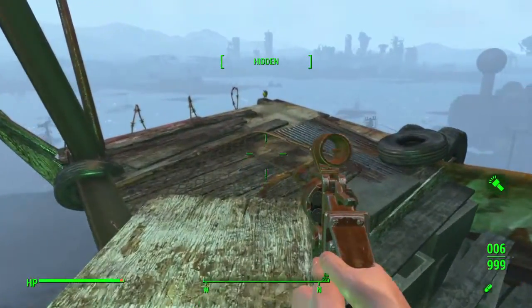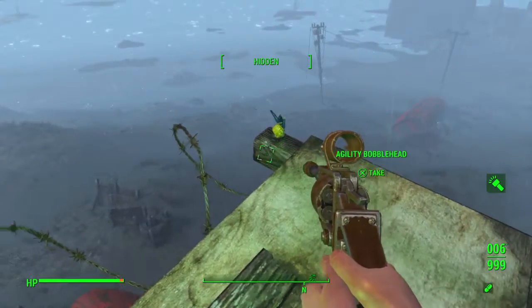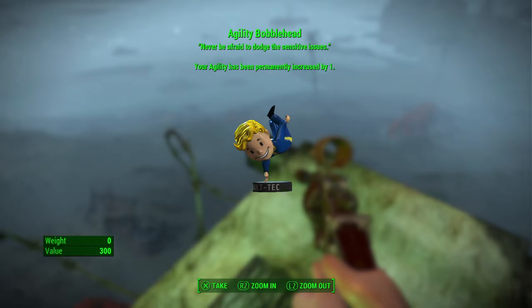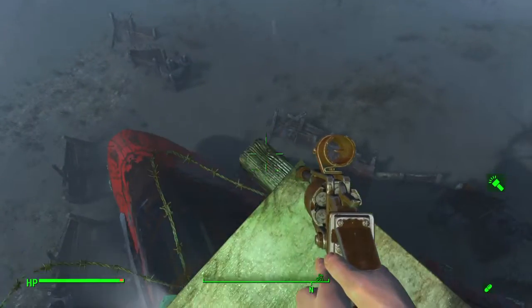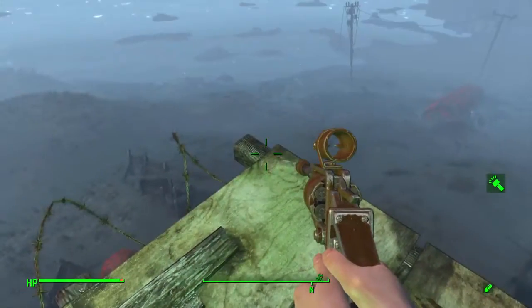And you sneak carefully over to the edge - I get it, because he's on the edge and he's just standing like that. Because agility is a measure of your whatever. Alright, and this is the agility bobblehead. Never be afraid to dodge those sensitive issues. Your agility has been permanently increased by one. And here's the little Fallout guy - does he balance it on his hand? Weight zero, value 300. I get it - because agility, it's how well you can balance. And he was teetering on the edge, like balancing.